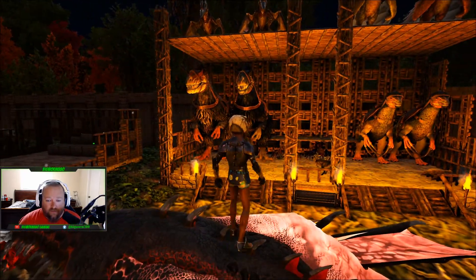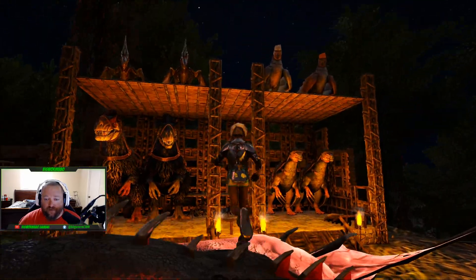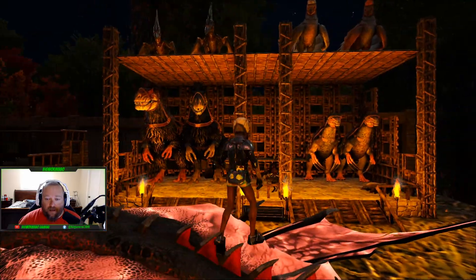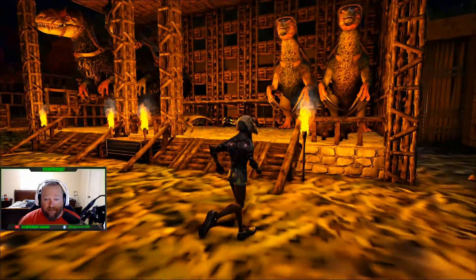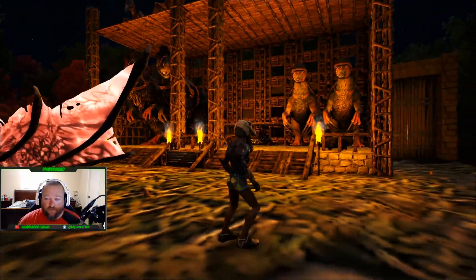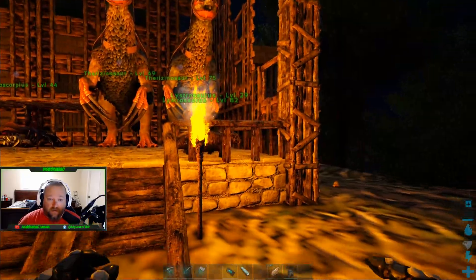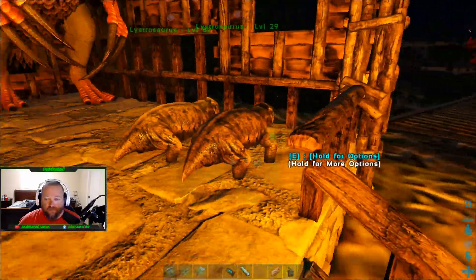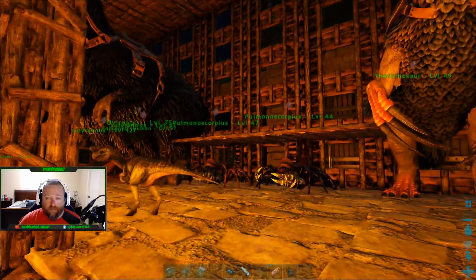We tried to record this the other night but I screwed up and didn't have the screen capture on in my software. TK built us a kibble dino place and I think it looks really nice, especially with the torches on at night. We've got our Argies up top, Pteranodons, and a couple Scorpions and Lystroes. To round it off, we got an Oviraptor to boost egg production.